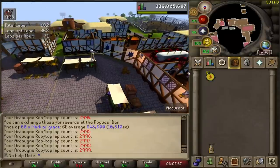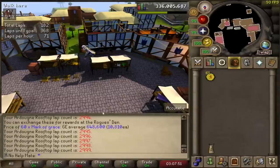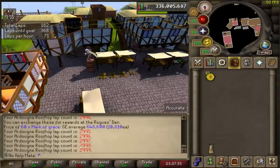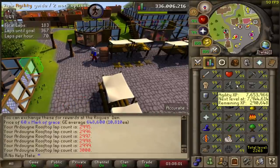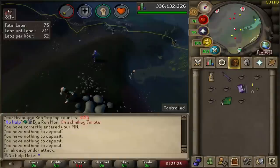Time for another massive milestone — we're about to hit 3000 laps at the agility course. There we go, 3000 laps! We have another 290k XP until 94 agility — let's knock it out.